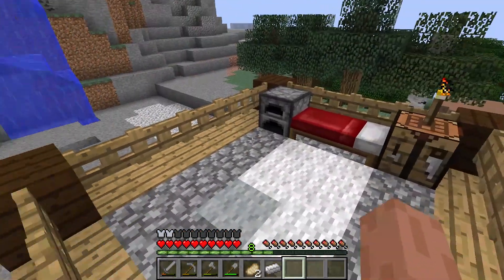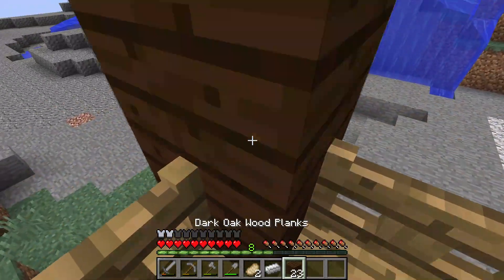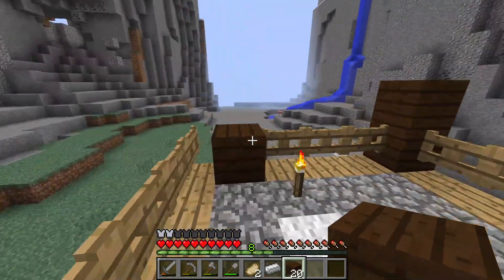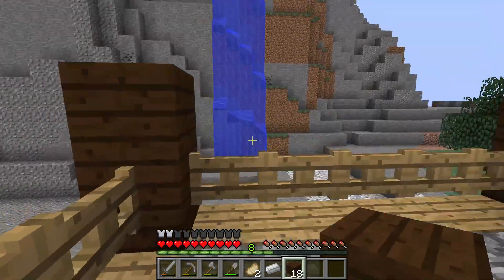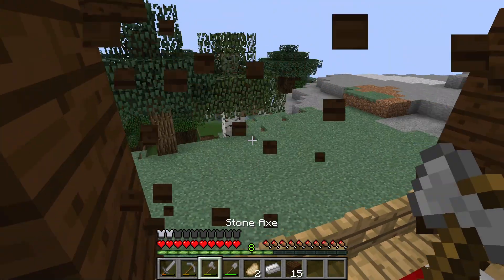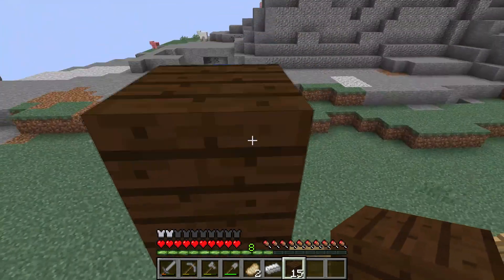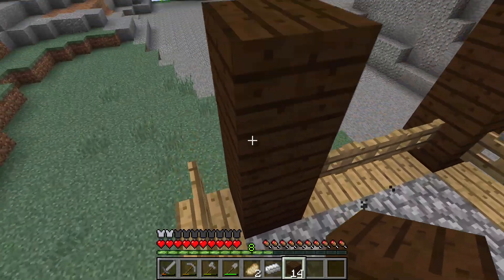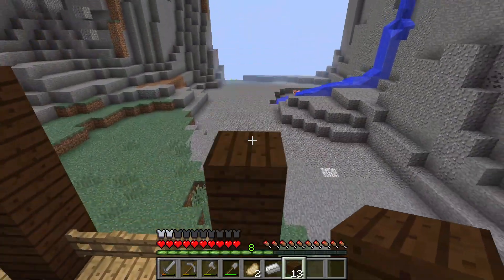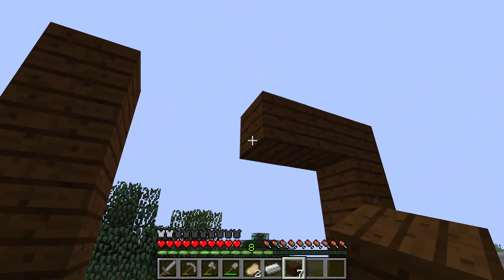By the way, if there are any entities you've experienced in your world that you want me to investigate, comment down below. I could try to investigate any type of entity you find — whether it's Entity 303, which I'm already exploring, the White Enderman, or anything else you've experienced in your world.